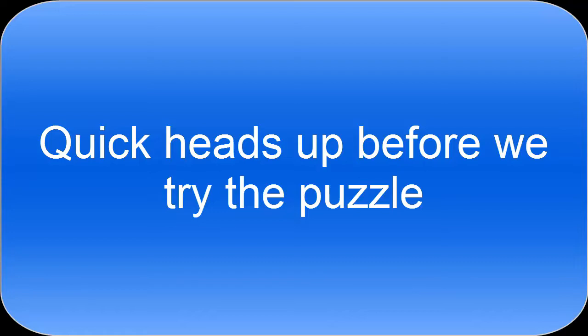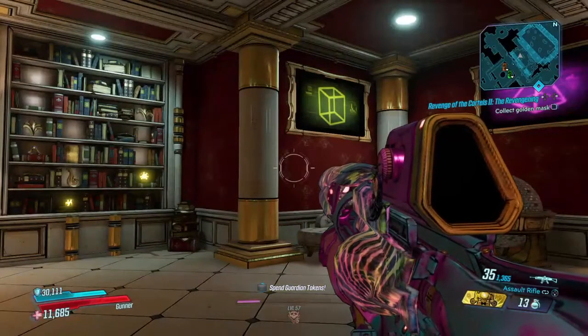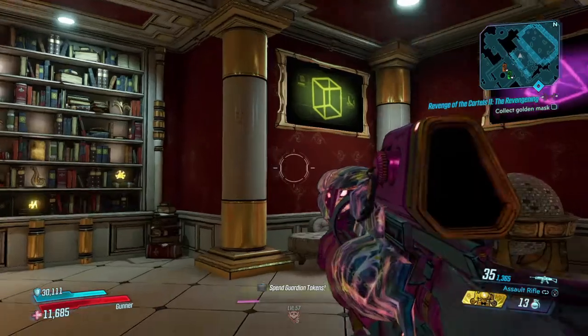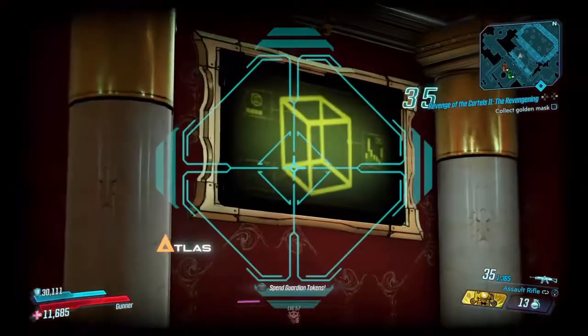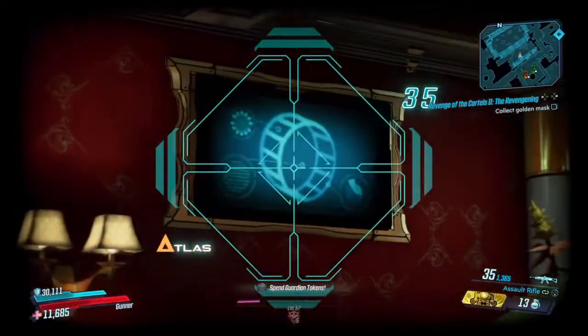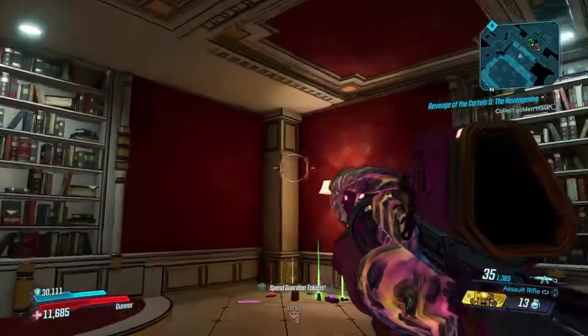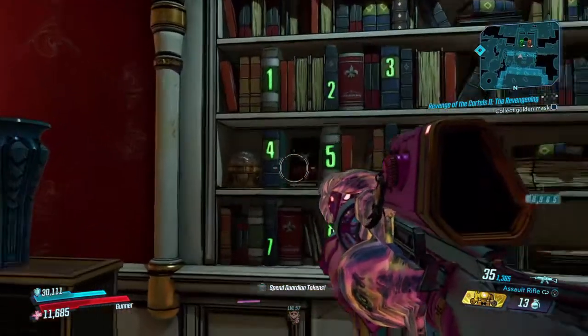Aside from that, let's go ahead and try solving this puzzle. There are a few key points you're gonna have to keep an eye out for. You'll see up here on the monitors there's a cube, a pyramid, a cylinder, and lastly another pyramid. Over here is, of course, the books.